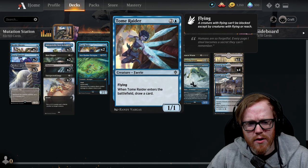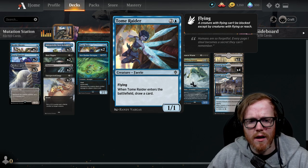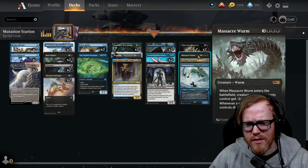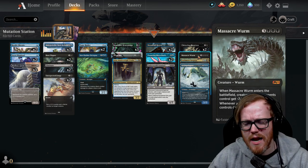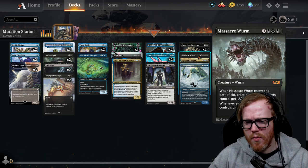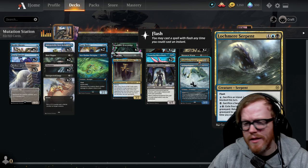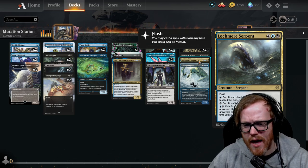Faerie Raider is only a 1/1 for three mana; you draw a card but a three-mana 1/1 is not very good. Massacre Worm feels awkward too — sure, it's a Worm so you can mutate onto it, but the initial enter-the-battlefield ability doesn't gain any additional benefit from further mutations; the minus two / minus two only happens when it enters the battlefield. Lock Mirror Serpent is a nice high-end mutate creature — a 7/7 with flash — but I don't think it works in this particular style of deck either.